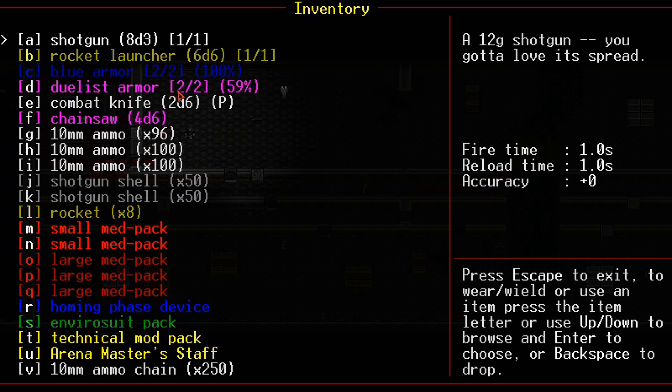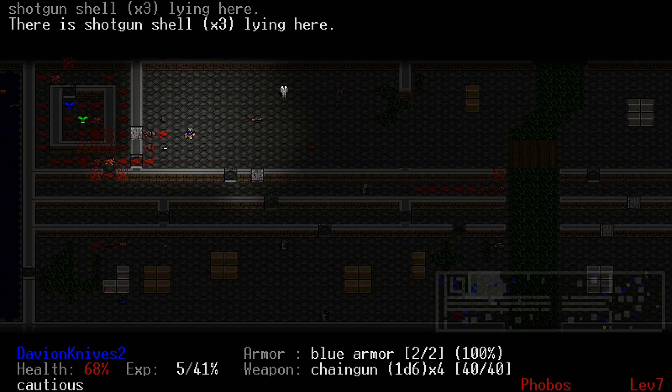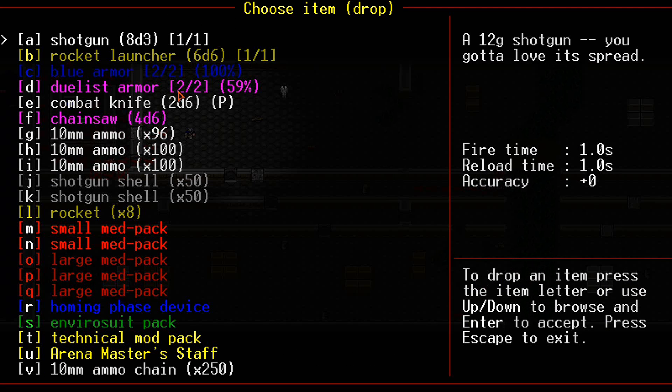Shotgun, rocket launcher, chain gun. Got three armors. Got a combat knife and chainsaw. Eventually what I'm gonna do is replace that combat knife and the chainsaw — I'm not using the chainsaw enough to really justify keeping it, but if I get to the Cyberdemons, I wanna have it for those.